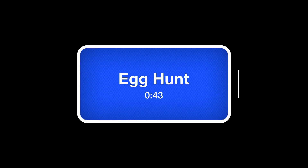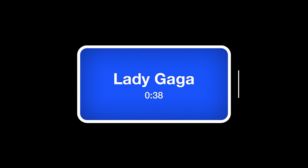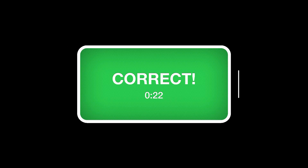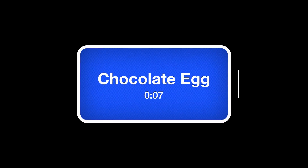Heads Up, developed by Ellen DeGeneres in conjunction with Warner Brothers, is a super simple party game similar to Charades. It only really utilises the gyro sensors in the phone — you tilt the phone up to pass if you cannot guess the word correctly, or down if you get it right. You are timed to get as many answers correct as possible. It's one of those games where everyone groans when you get it out, but before long there will be hooting and hollering — it just works every time. Simple enough for anyone to enjoy and it really brings a party together.